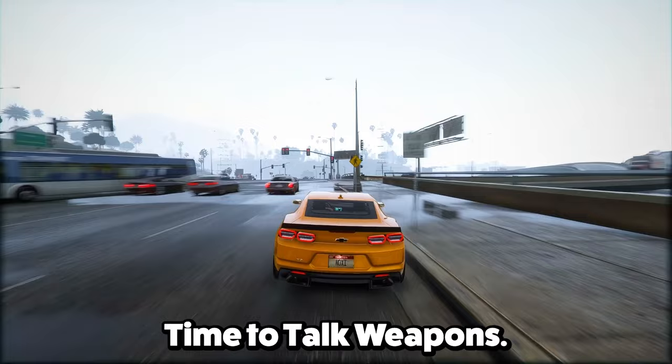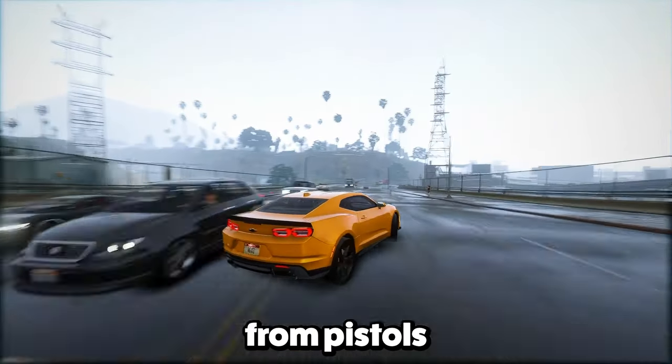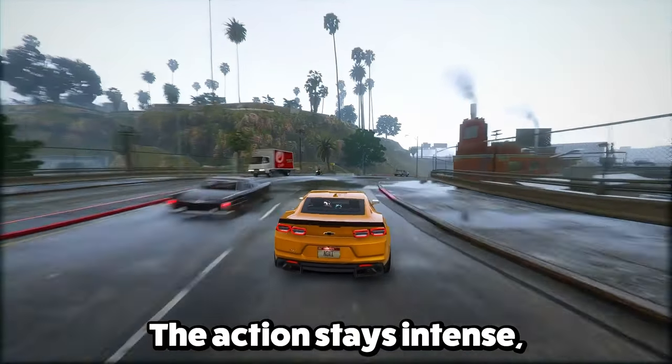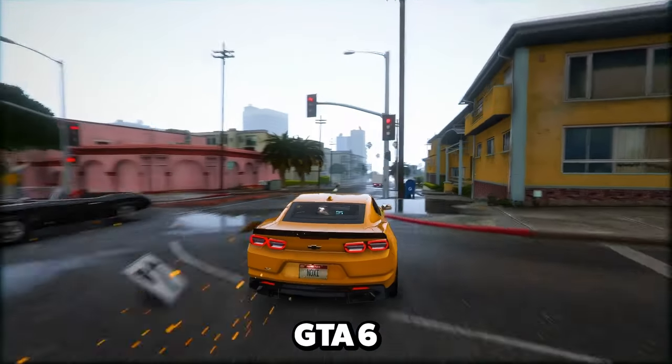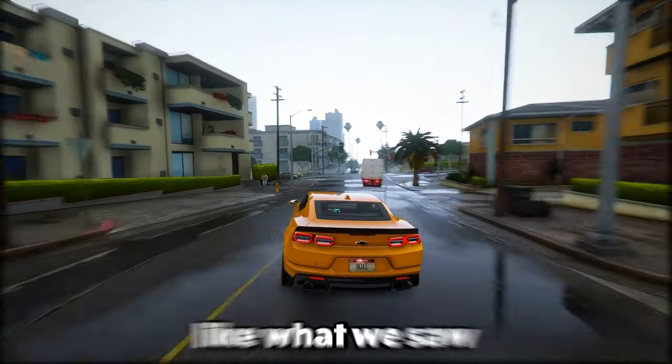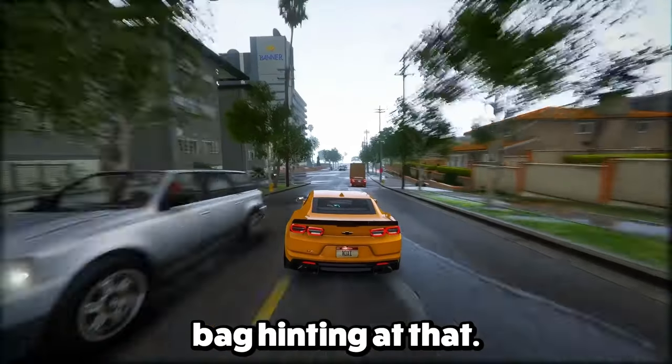Feature 29: GTA 6 brings a massive range of guns, from pistols to heavy artillery. With so many options, the action stays intense, making sure you're armed for any situation. Feature 30: GTA 6 is bringing in an inventory system like what we saw in Red Dead Redemption 2. Looks like Lucia has got a sports bag hinting at that.